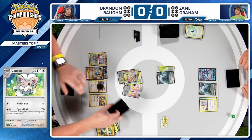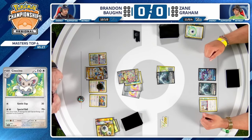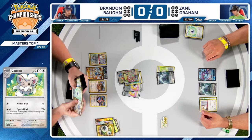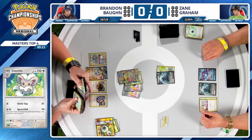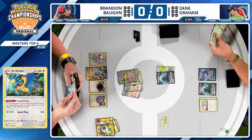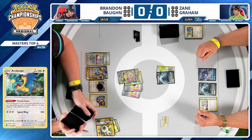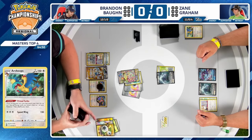Seems like we're just going to go on the aggressive for Brandon — take these first two prize cards. Not going to use Iono to disrupt your opponent unless he already has another Iono. Both players keeping their hands very well concealed from each other and from us the casters! We'll see the Primal Turbo number two be used, thinking about what special energies are worth putting down. A turn-one knockout — this signals there's probably an energy card in the hand.